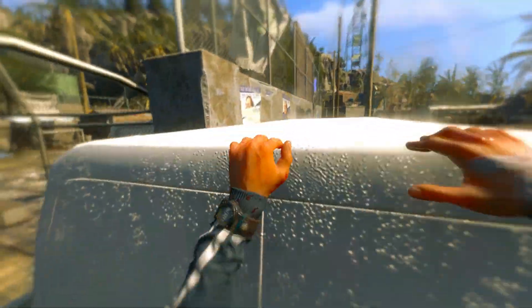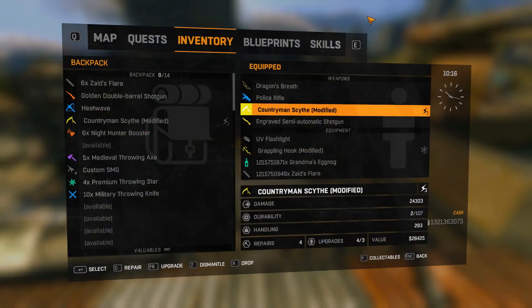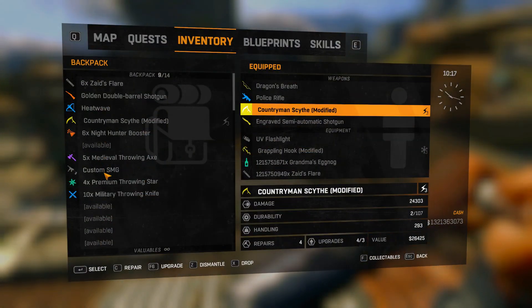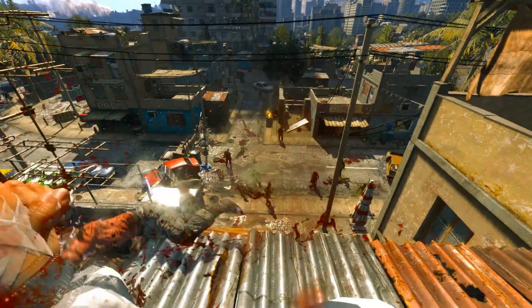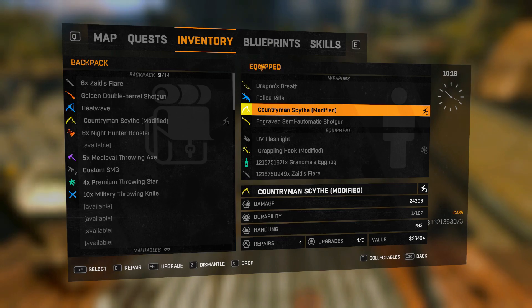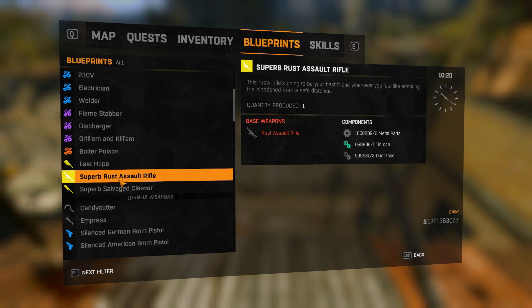So right now I'm going to go up to the roof and have the blueprints unlocked — if not, I don't know what I've done wrong. I've got the first one — that's the SMG right there. There we go — the salt rifle and the cleaver.